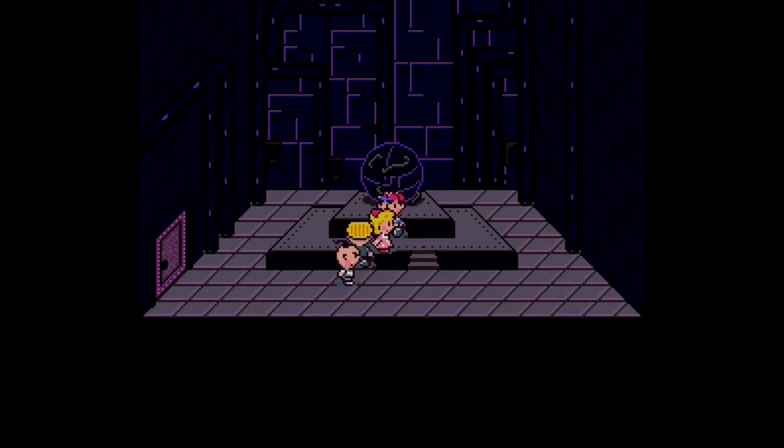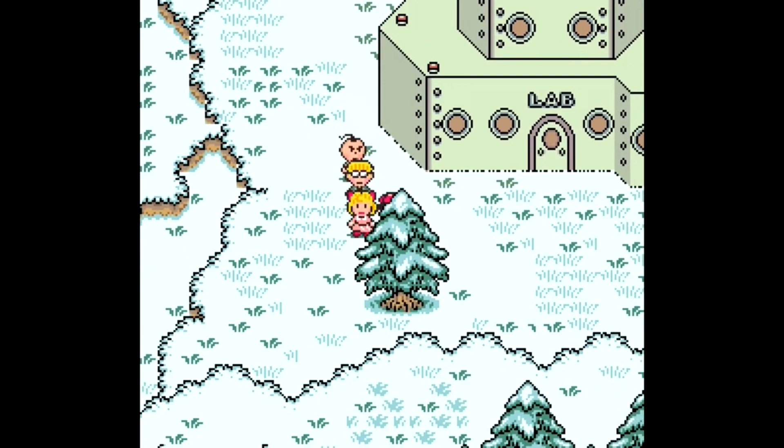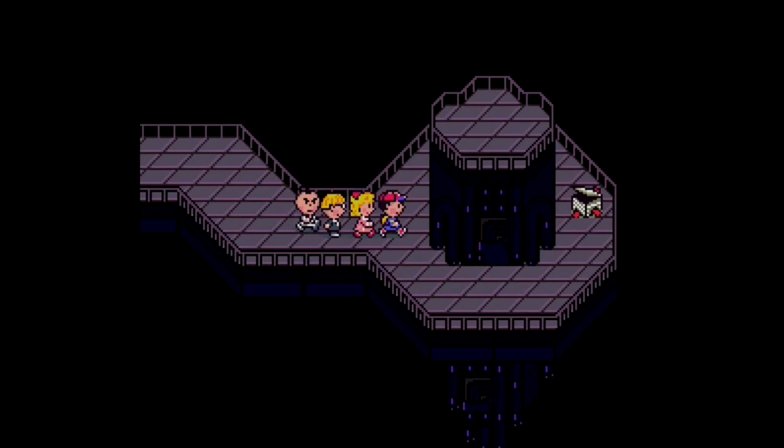No more enemies will appear there, and the Starman Super is exclusive to the Stonehenge base. It is obnoxious to deal with the uncontrollable spheres self-destructing all the time, but at least you can heal easily. The Starman Super enemies may be simple to take out, but trying to stay healthy means wasting tons of PP or backtracking all the way to Dr. Andonuts' lab, which is why I think the Sword of Kings is harder to find overall. But hey, it's at least worth the effort — the Sword of Kings increases Poo's offense by 30 and gives him the inability to miss. Necessary? No. But helpful? Definitely.